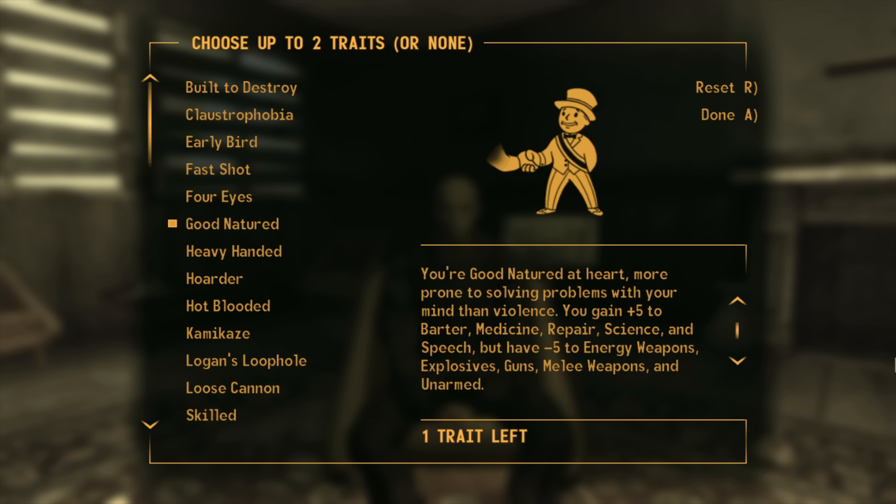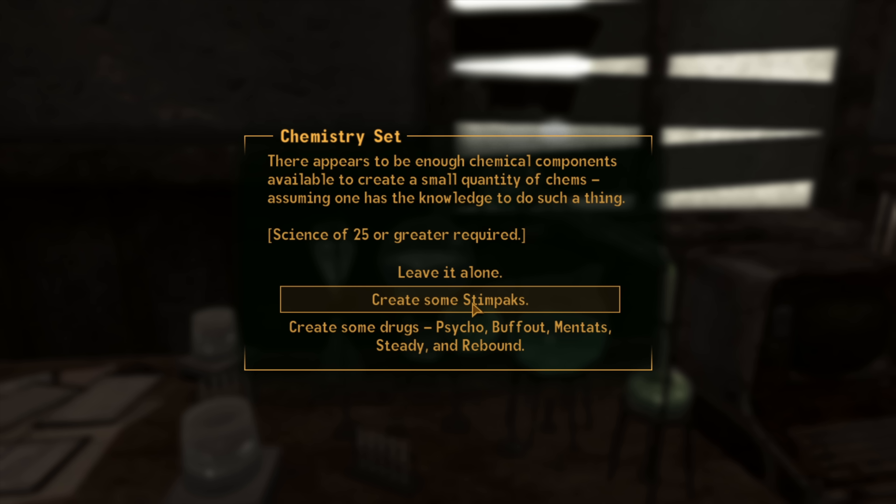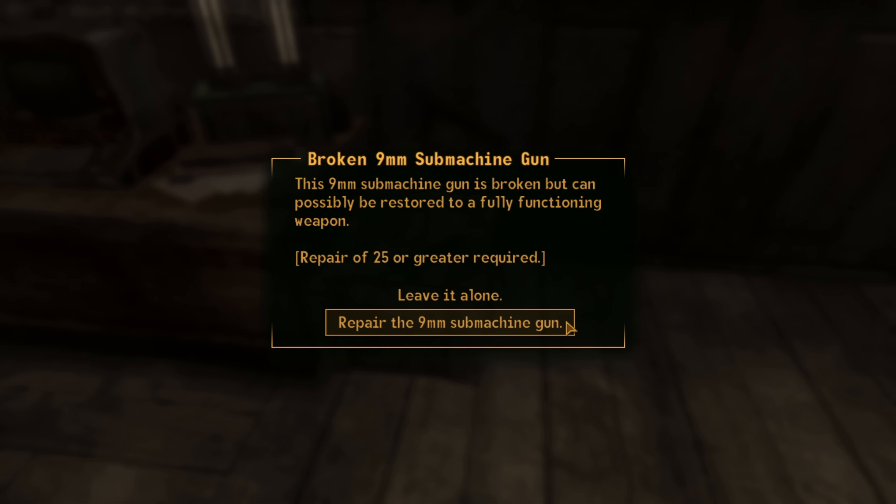Lastly we have traits — think of these as trade-offs to specialise your character even further, and we can select up to two. There's really only one option we want and that's Good Natured. Not a characteristic of Law Limburger, but the plus five to non-combat skills and minus five to combat skills works in our favour with very little downside, so we go ahead and take it.